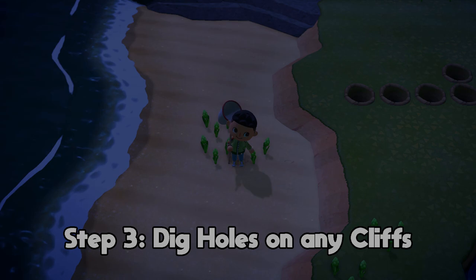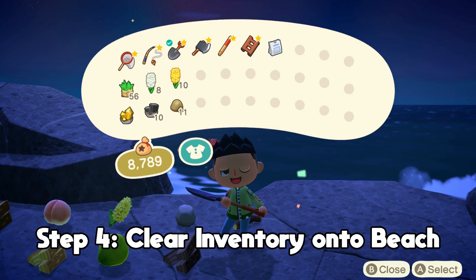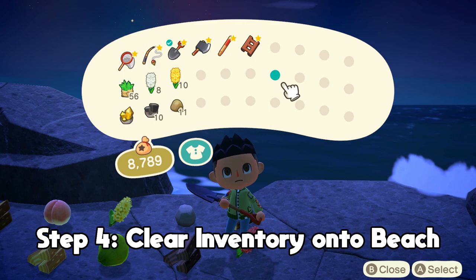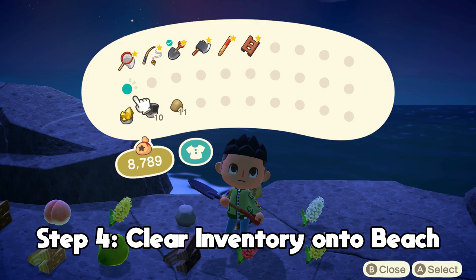Step four is pretty self-explanatory: clear the tree on the beach and put all your items somewhere. I'd recommend putting them on the sand rather than the rocks because wharf roaches spawn on the rocks, and if you throw a bunch of items there it's hard to see them. Nothing really spawns on the sand so it won't affect you. Just dump everything you have on the beach except for your tools, so you have max inventory space to farm tarantulas.